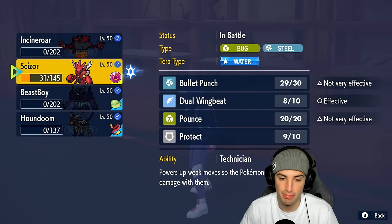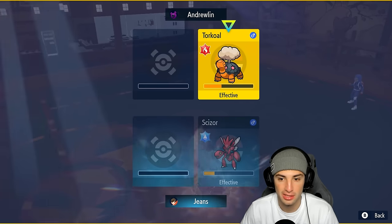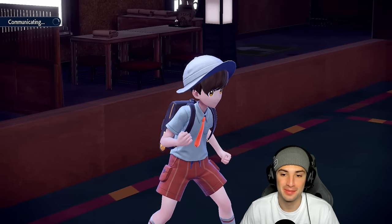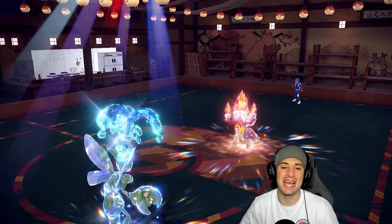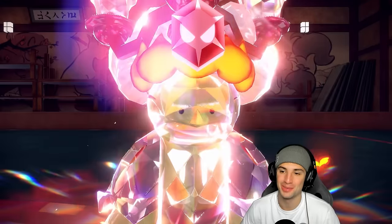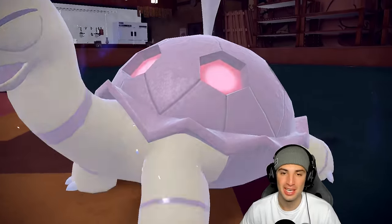We missed the Flash Fire read but we have a chance to win right here with Dual Wingbeat. Can Scizor pick up the KO? We go for it right now for the win — Wingbeat flies, that's game! Comeback clutch with Scizor, Houndoom, and Incineroar — wasting out trick room turns, getting those screens up with Grimmsnarl, and winning the match.